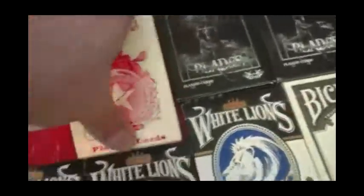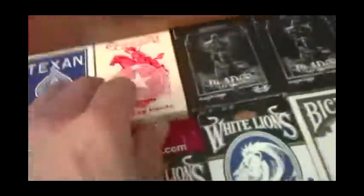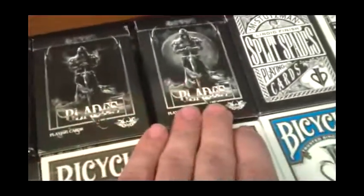Over here we got the Texans, Palmettos in red and blue, and this is an older style Texan deck — really nice. Then we got Blades: the silver edition, the white edition, and a new midnight edition. There's a new Bloods edition and apparently some kind of special edition coming out as well.